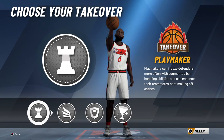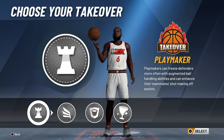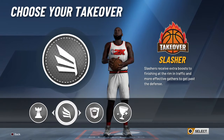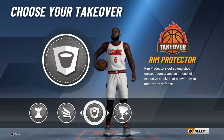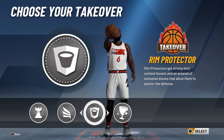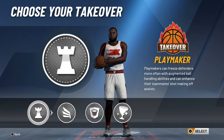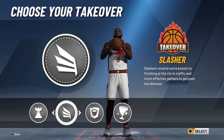Look at our takeovers. We can do playmaking if you want to break people's ankles and stuff like that. If you want to slash and get more contact on animations, go slashing. If you want to be a rim protector, that's an option too. But trust me, this build is crazy. I'm gonna pick slashing because this is gonna be my big man.